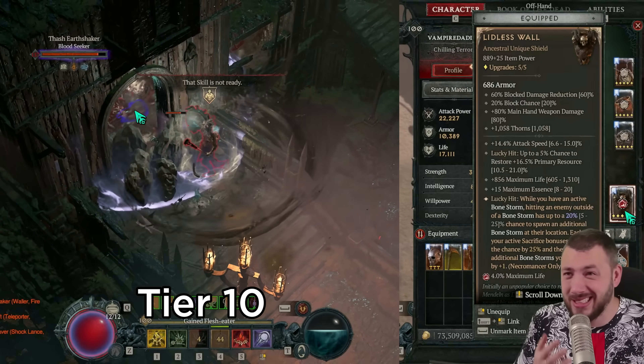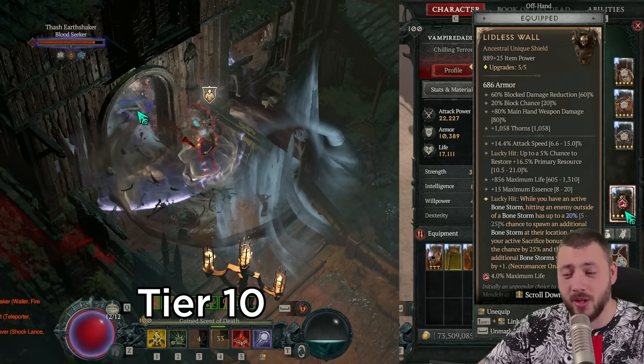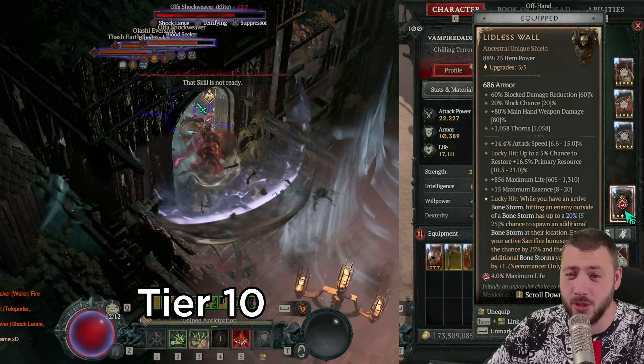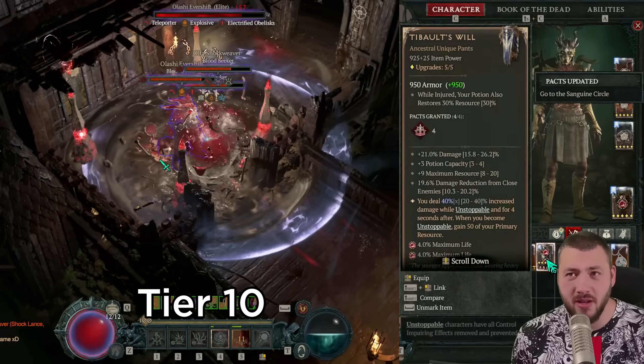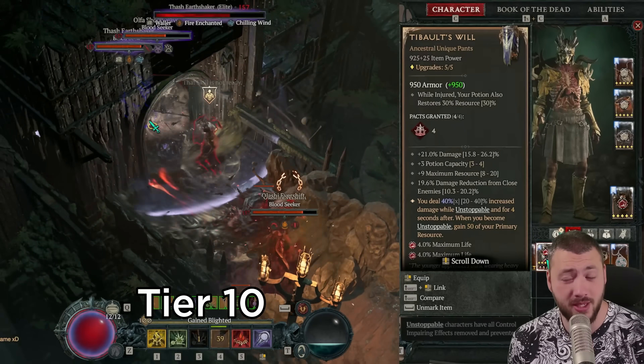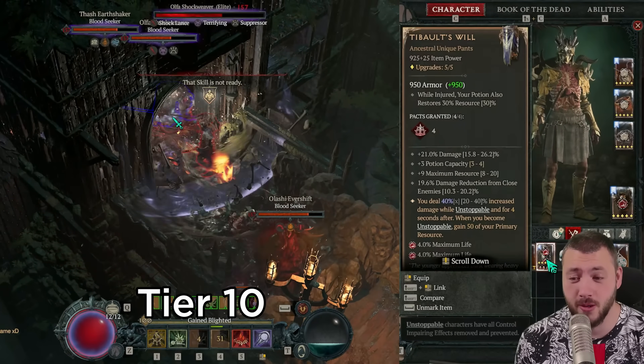The reason Lidless Wall is still useful is: the moment you come out of blood mist you're vulnerable, and that's where you often get chunked down while waiting for cooldowns. That's exactly where you really want the Lidless Wall going on. It also provides quite a nice damage bonus with bone storms.